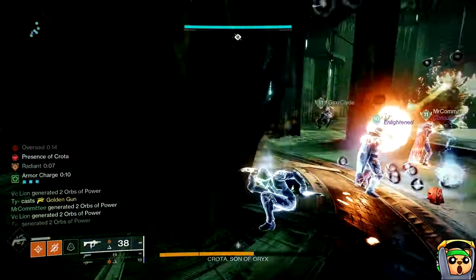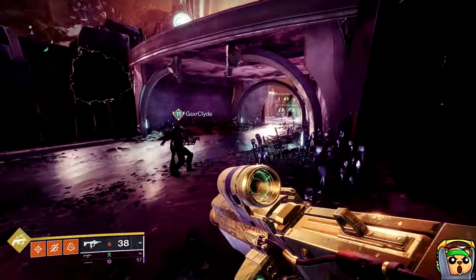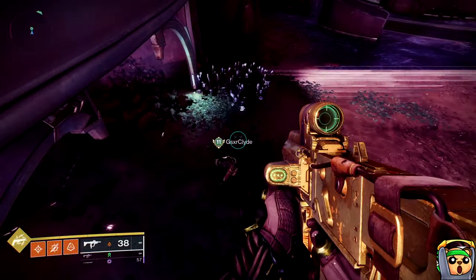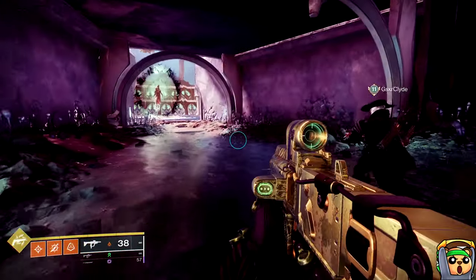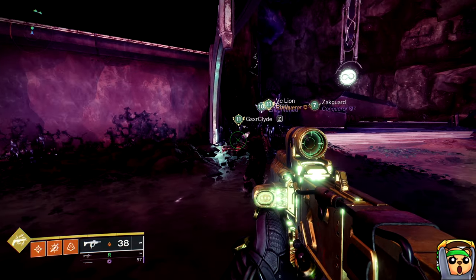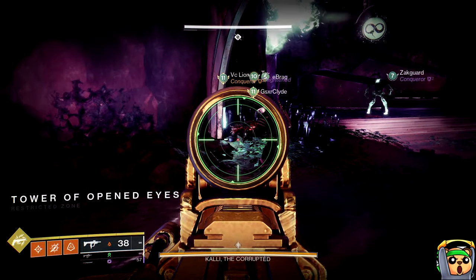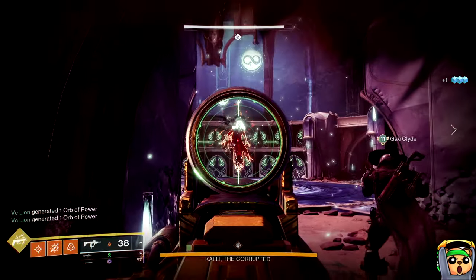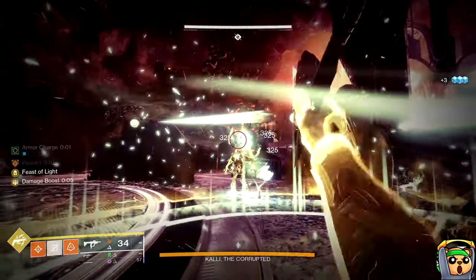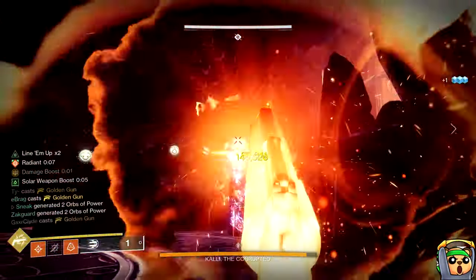Now, as for strategies, let's talk about the Anarchy method first. For this, you have one player running Anarchy, and your job will be to stick Kali with Anarchy when she drops her shield and attempts to teleport to start the encounter. Meanwhile, your team is sitting by the first plate, and one person steps on the plate to charge it, and then the plate will start glowing. Kali will try to teleport to that plate and attack you. However, this is exactly what you want — when she does arrive, you again lay an Anarchy trap, and this time she will not be able to teleport away. At this point she's completely stuck and you can proceed to damage her.